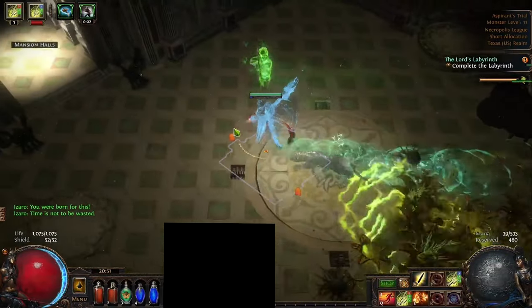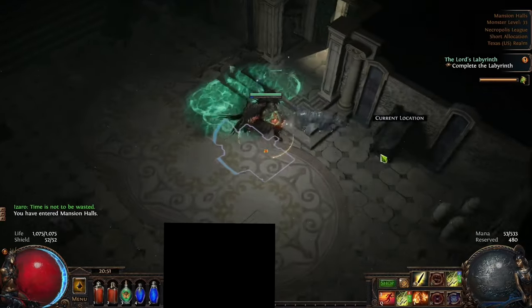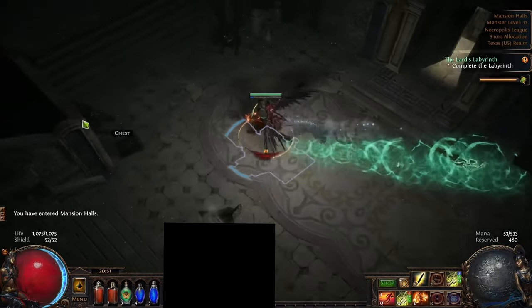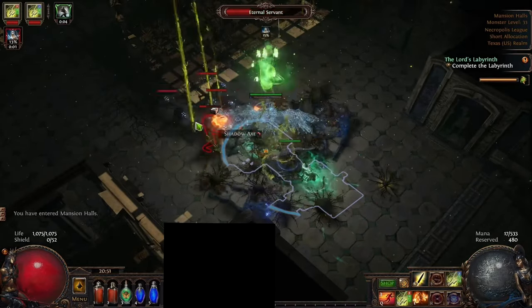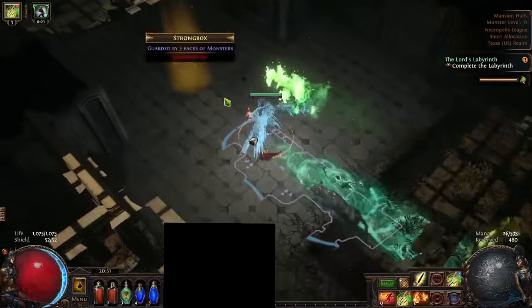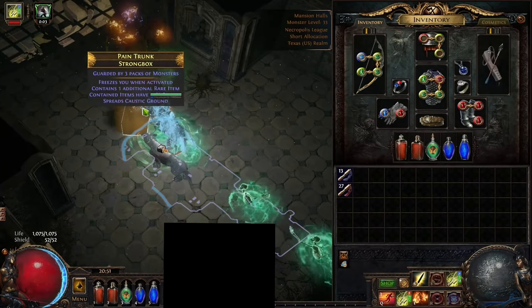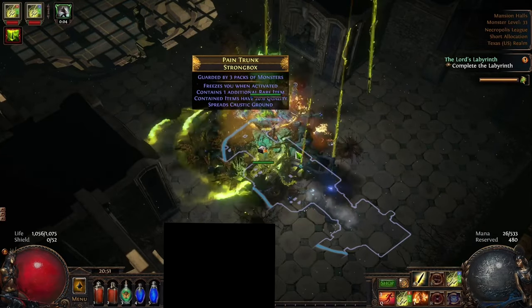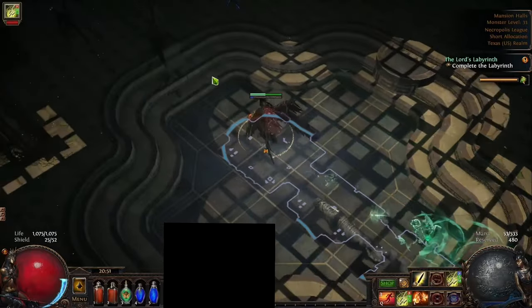Lastly for the Duelist we have the Champion. This is a mixture of defense and offense, and even a support type of class that can act as a tank for his party by debuffing enemies through taunts and impales, or by buffing allies with enchanted banners, or even intimidating skills that debuff enemies to reduce their defenses. He bolsters his own defenses with Fortify, including the ability to permanently fortify himself. Overall, this class is one of the best for league starters, because it has very easy access to strong defensive skills and makes leveling and early mapping very fast and enjoyable. Highly recommended for newer players.